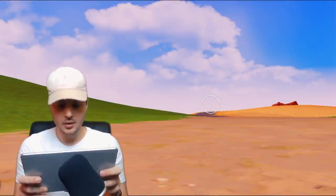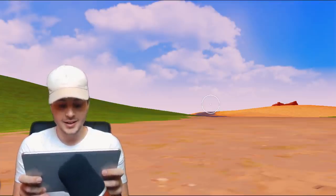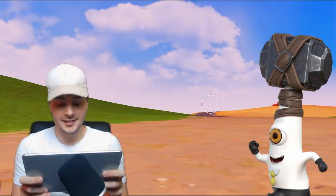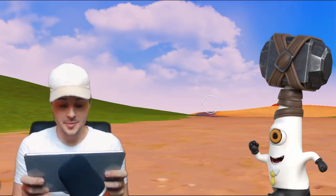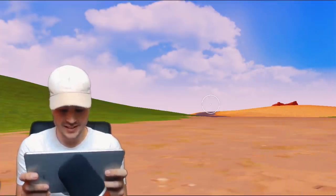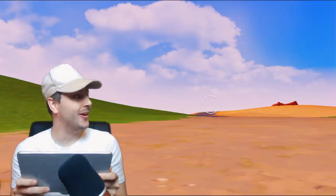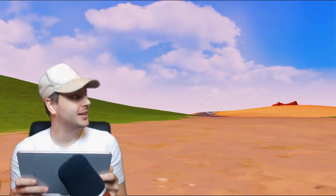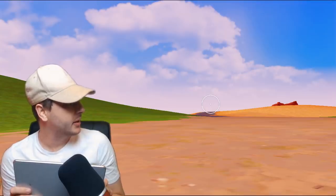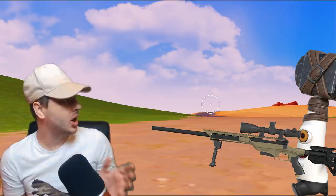Oh crap, yes yes yes, last one! Oh no, he's building on me. Yo hammer, come quick, come and look at this — I'm about to win! He's got a rocket launcher. Yes, you see that hammer? Let's go! Yo hammer, how you doing anyway? What's that you've got — is that a new sniper? Yo yo yo!